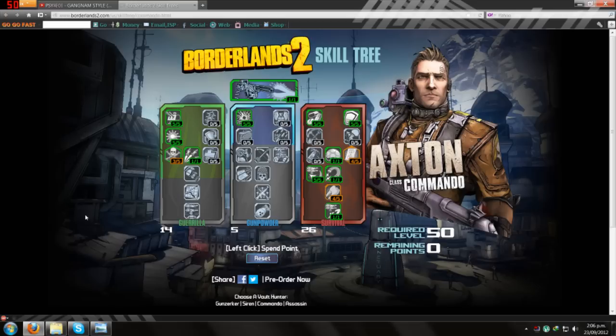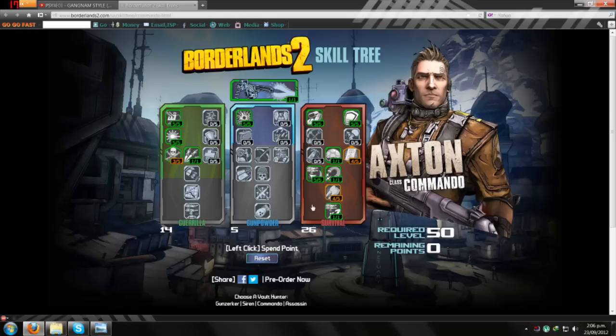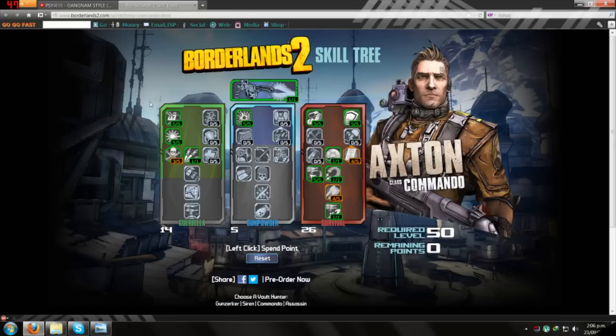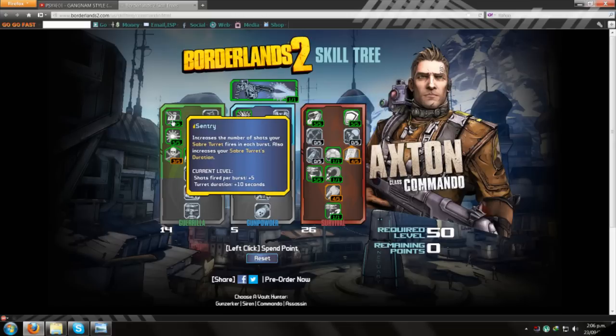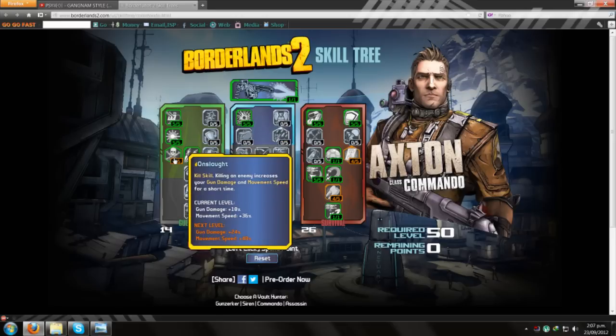For this build, mainly it's about the turrets. I do have a bit of increased gun damage and melee damage, but mostly it's about the turrets. I've gone for the skill allowing you to deploy two Saber Turrets. Starting with Sentry, which increases the number of shots your Saber Turret fires in each burst by plus five, and also increases the turret duration by 10 seconds. Laser Sight increases the accuracy of the Saber Turret.